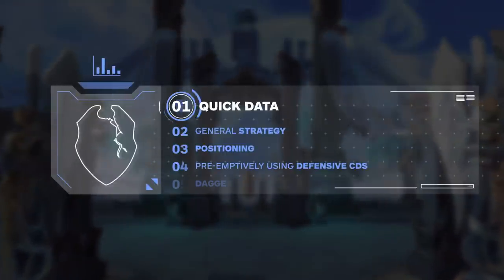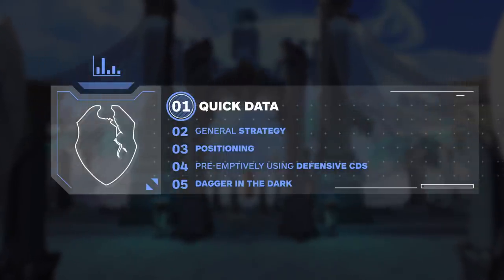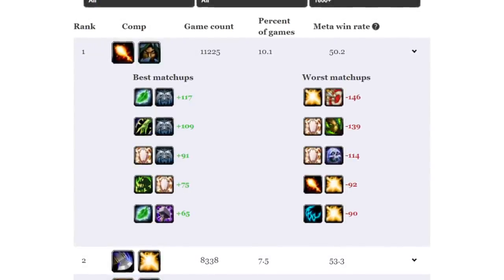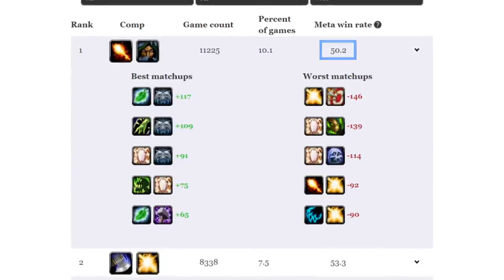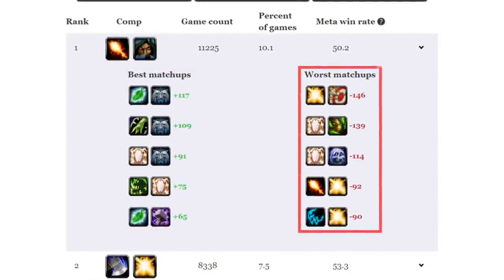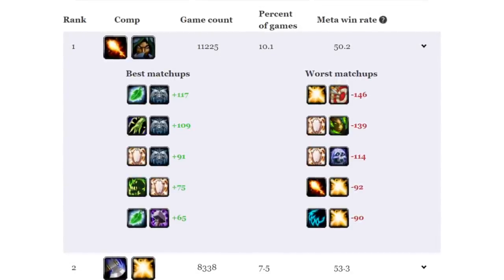As you probably know by now, Rogue Mage is everywhere in 2s and it is definitely one of the best comps in the game. According to Ludus Labs, it is the most popular comp above 1600 rating, being seen in nearly 10% of games and having an average win rate over 50%. Its best matchups are against Resto Druids and Windwalkers, and its worst matchups are generally against Holy Paladins and Hunters. Because of its popularity, you need to have a game plan ready for winning this matchup.